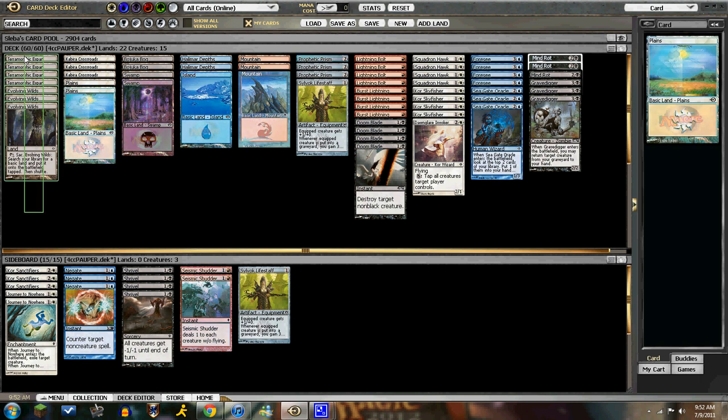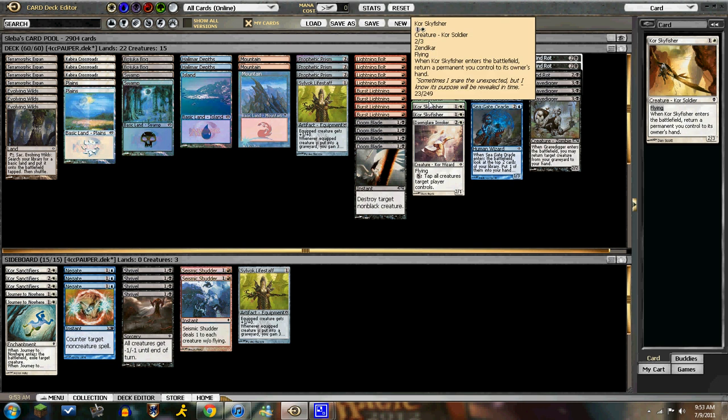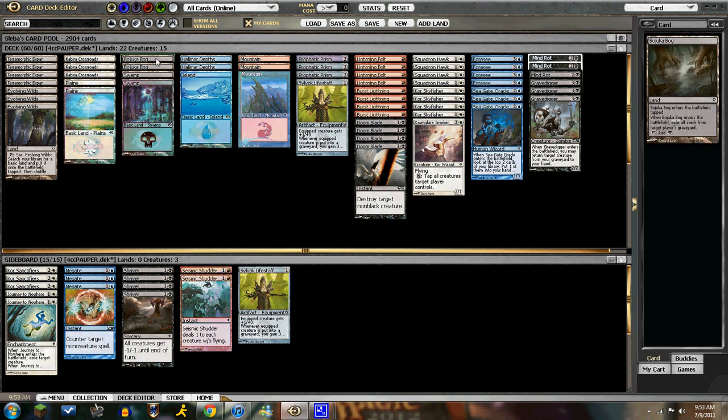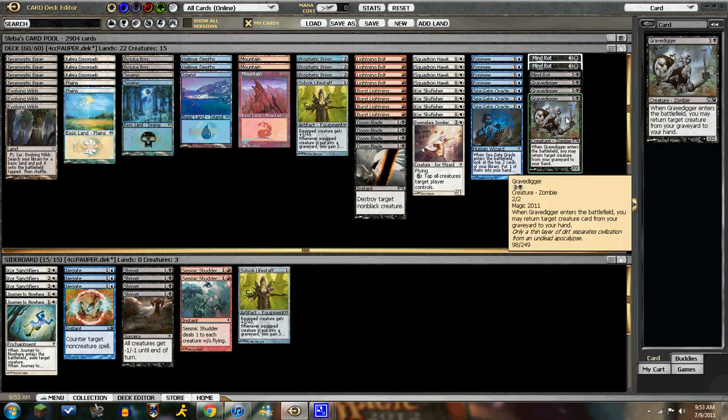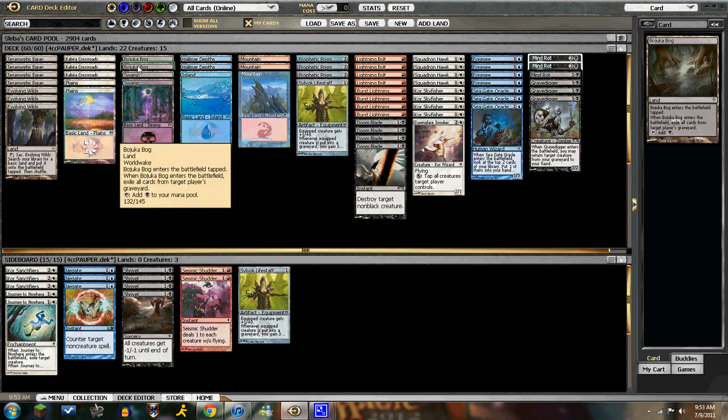We have 7 Evolving Wilds effects: 3 Evolving Wilds and 4 Terramorphic Expanse, 2 Plains, 3 Kabira Crossroads, 2 Swamps, 2 Bajooka Bogs, an Island, 2 Halomar Depths, and 3 Mountains. Kabira Crossroads is necessary to gain life because you're a control deck and you want to stay in the game — it interacts really well with Core Sky Fissure. The Bajooka Bogs are mainly because there are a lot of four-color control decks and Mono Black decks that play Grave Diggers to get back their creatures, and you don't want to let them get that value.